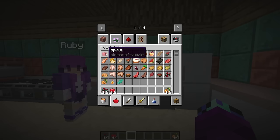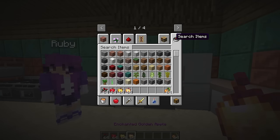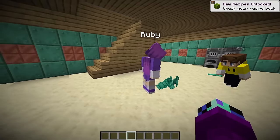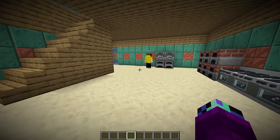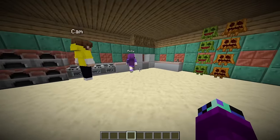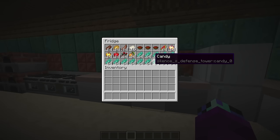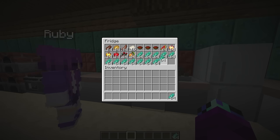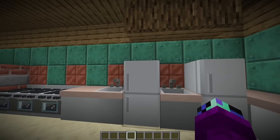What else should we put in? Some glow berries, sweet berries - gotta get our fruits in there. Let's get some enchanted golden apples and a few melons. Wait, look what I found - we have to put this in! And wait - they just filled it up with candy! I guess if you want candy we can have a little, but not in the fridges. Let's put that in the cabinets.